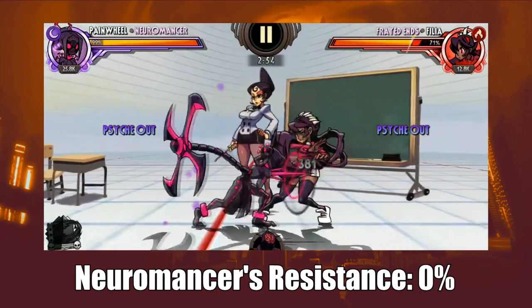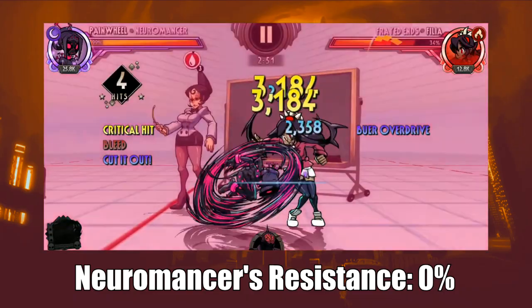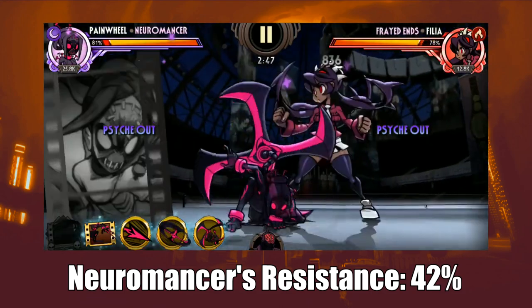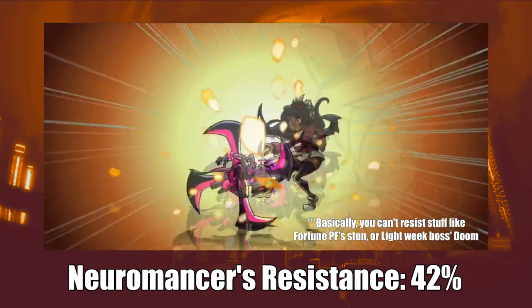Resistance allows you to avoid getting inflicted by debuffs, from lesser important stuff like slow, to more important ones like curse. It's primarily a defensive stat, although it's not terrible overall for offense. Keep in mind that debuffs from prize fight and rift modifiers cannot be resisted.